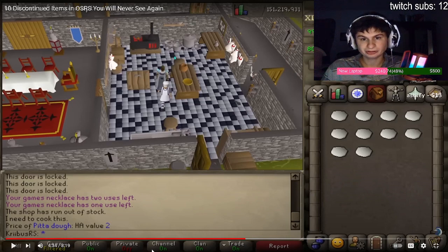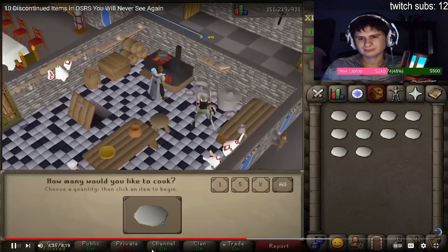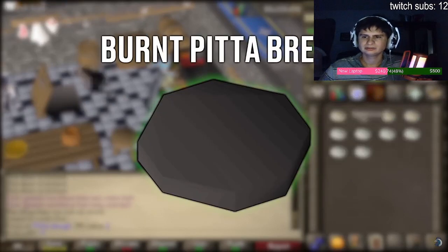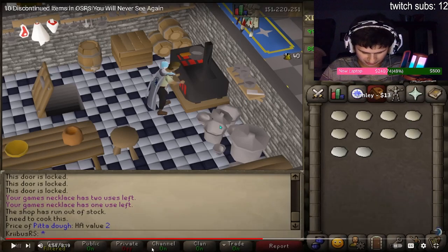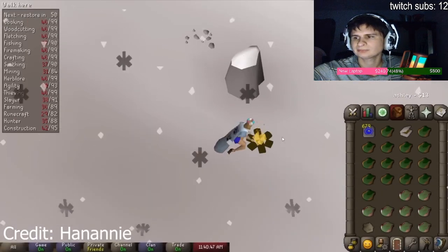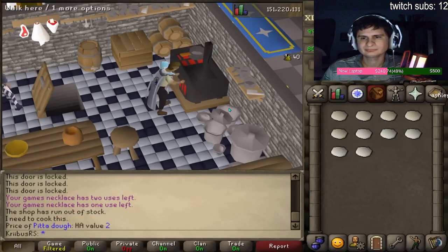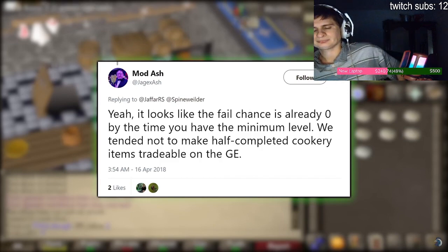Item number six: the Burnt Pita Bread. It's one of the rarest items in the game - sucks it's not tradable or wearable like a Party Hat. The reason it's so rare is because you stop burning Pita Bread at level 38 Cooking, however you can't actually cook the Pita until you get level 58 Cooking, meaning you can technically never burn it. Players have tried multiple methods to obtain this item like using diseases to lower cooking levels, but the biggest problem is you need a cooking range to get it, which makes it impossible. This was confirmed by Mod Ash that it is currently literally impossible to obtain.